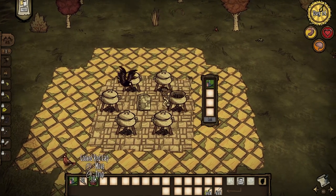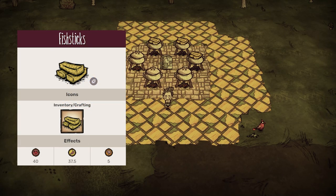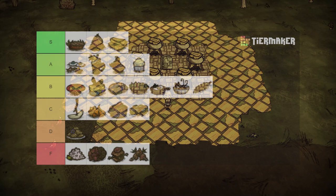Now we're getting somewhere. With a fish, a twig, and some filler, fish sticks are among the best of the best in terms of availability, efficiency, and utility. Healing for 40 health and restoring 37.5 hunger and 5 sanity. Instant S tier.